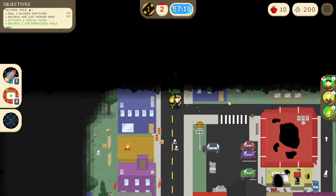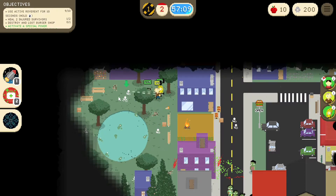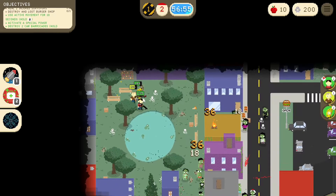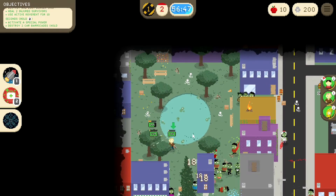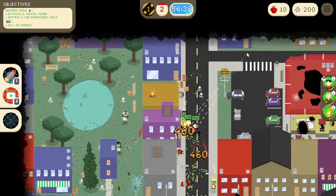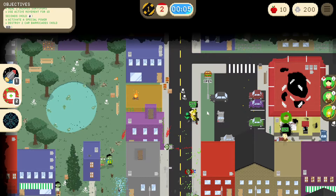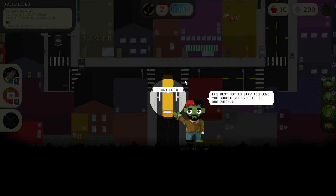I don't remember where the bus was. Okay, so I can't go there — can I get back over here? Yes I can. Heal two injured survivors, use movement for ten seconds — I can do that, that's easy. Let's do this around here. Destroy our local burger shop — thought we already did that. Careful of zombies because they're getting stronger. Stay too long and you should get back to the bus.